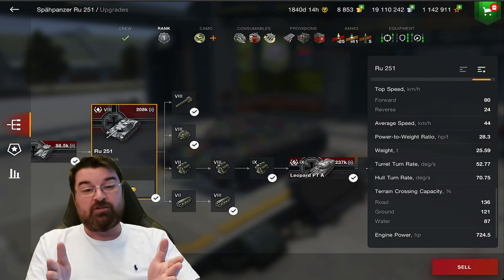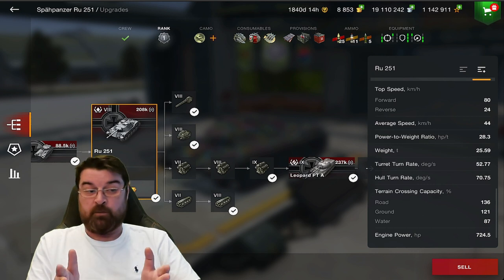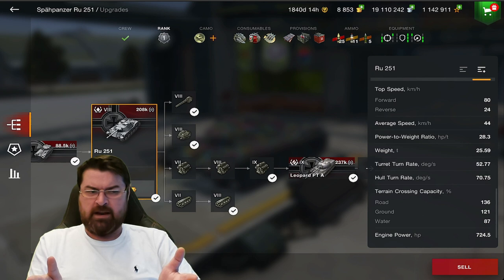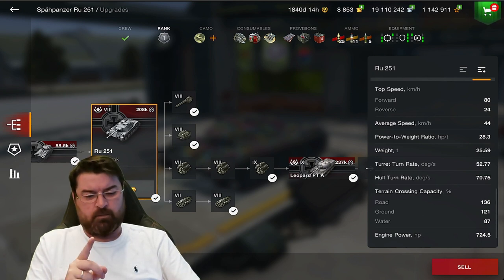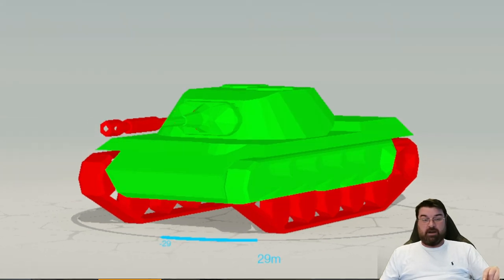Aim time is less than three seconds - beautiful. Dispersion 0.330 - not bad. It has 10 degrees of gun depression and 18 degrees of elevation. Top speed is 80 kilometers per hour going forward, 24 in reverse, average speed around 44. Terrain crossing ability is really really nice. So why is everybody struggling in this tank? It's a pretty nice tank, yet it has the worst win rate for all the lights in tier 8 - and that problem is its armor, or rather its lack of armor.